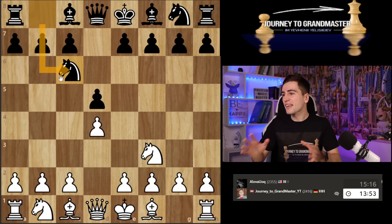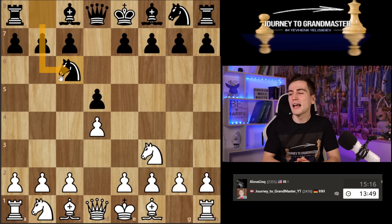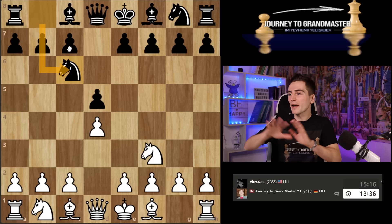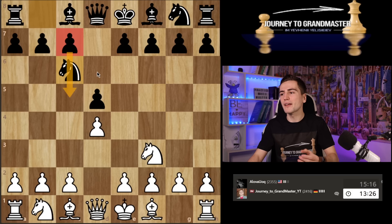My opponent plays knight c6, which is kind of a weird move for me. So many players, especially low rated players, are playing it as black. Pretty much everybody that does it doesn't know how to play it and they run into a very passive situation where they lack the pawn on c5. That is a huge drawback of this move — knight to c6 before placing your pawn on c5 means you don't have enough space.